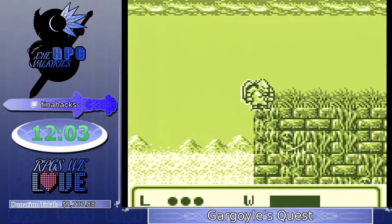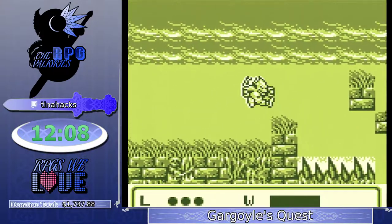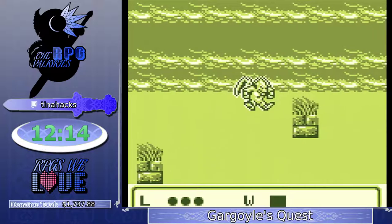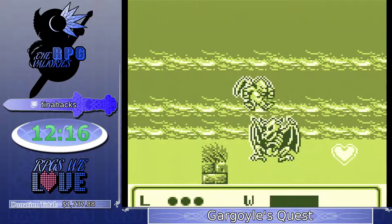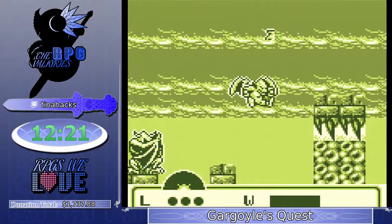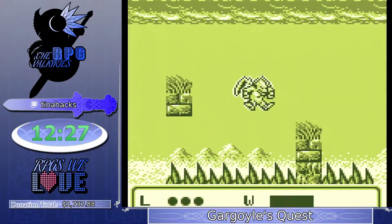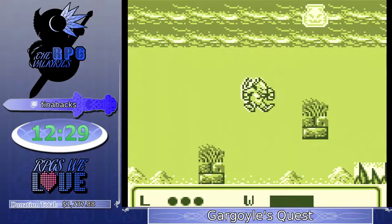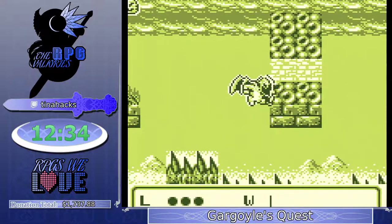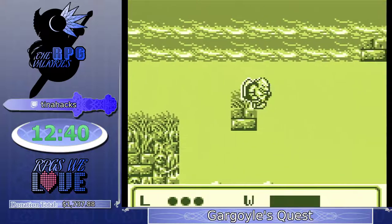The brick break ability that Tina got from beating the second stage allows us to break through those blocks, but only blocks that are that very specific shape. It's actually a pretty tight jump — took me a while to get used to it. Even though it lags harder overall, it does save time, which is pretty crazy.